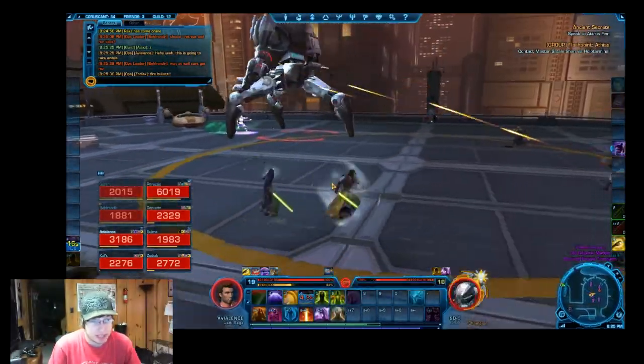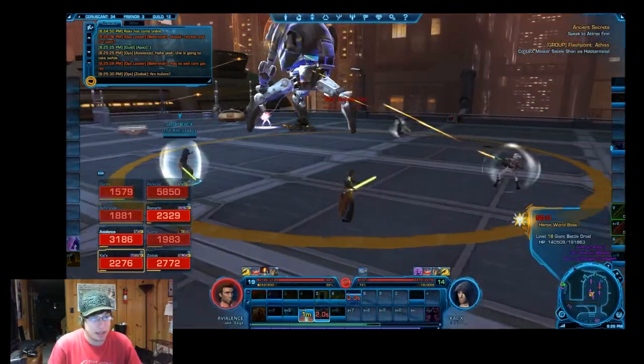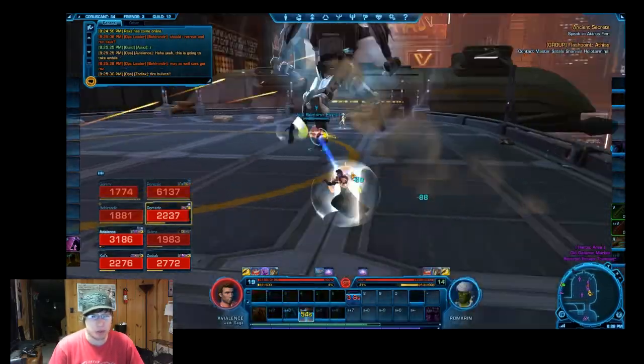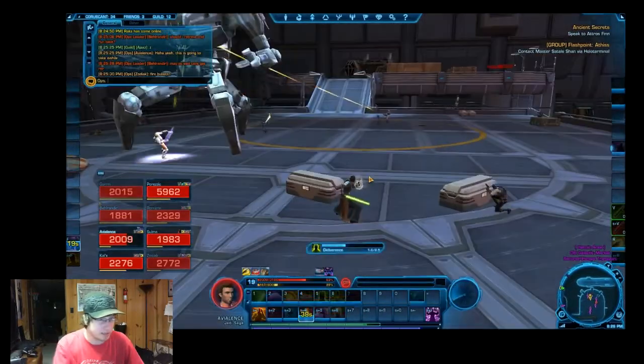Basically you're going to keep healing the tank. As far as I know there's no tank swapping. We did have a level 30 tank for this, and you can see we have three Sages — the three of us were actually able to heal pretty well. One of the troopers also helped out too.